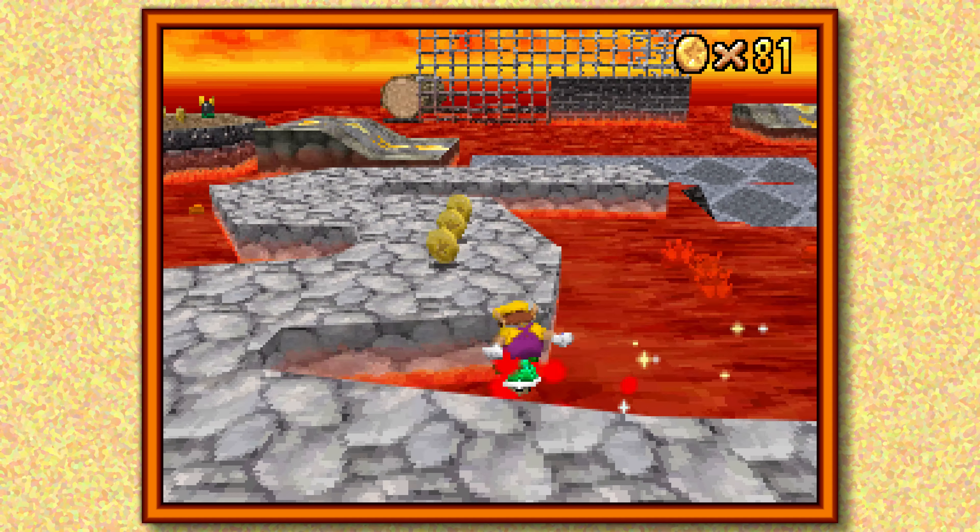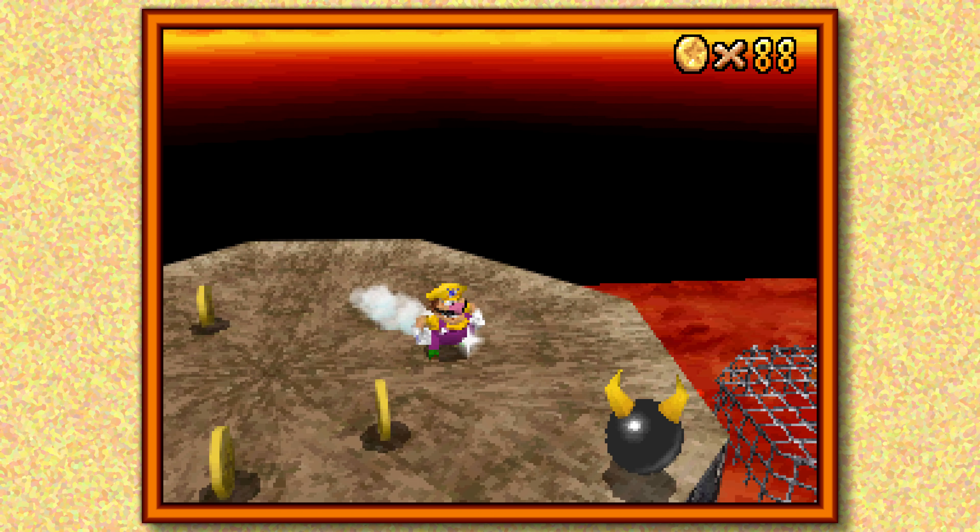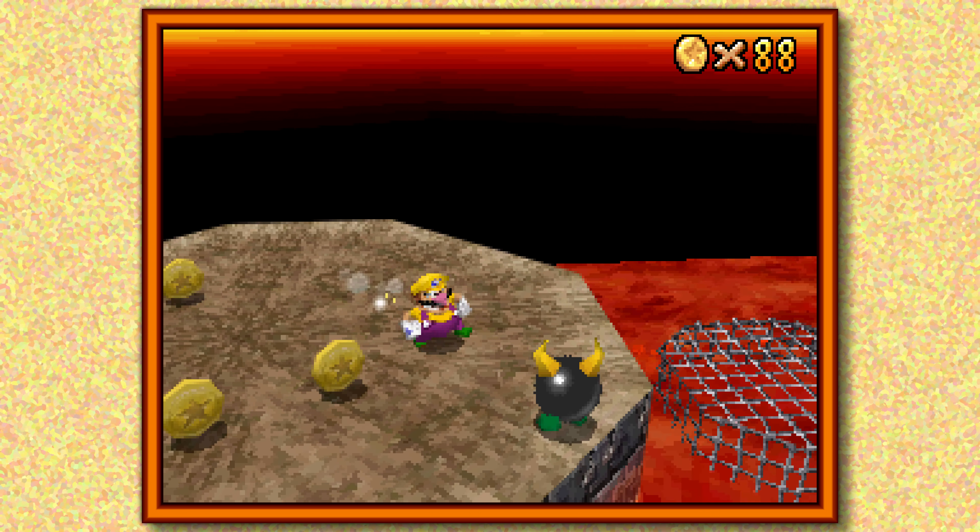It's a shame our Koopa shell is gone, but at this point we can pretty much do this without it. The level has two areas — this area right here and the inside of the volcano. The easiest way to get the 100 coin star would be to get as many coins in this first area, then grab remaining coins inside the volcano. But thanks to those blue coins we grabbed, we already have our 100 coin star.